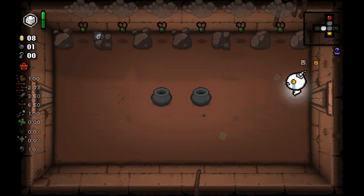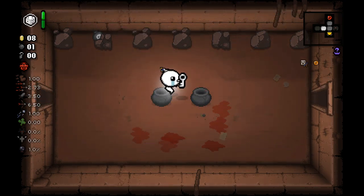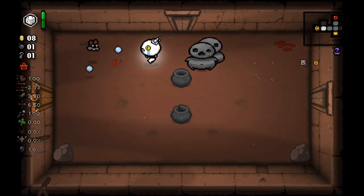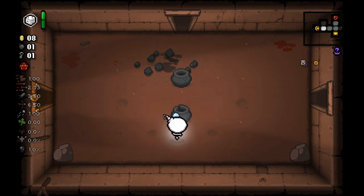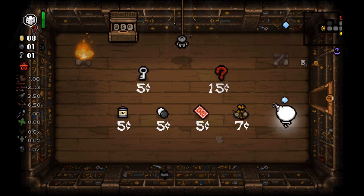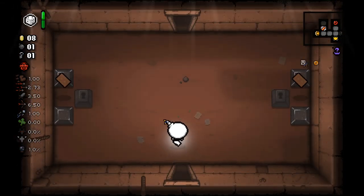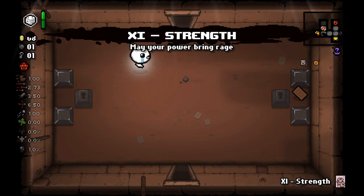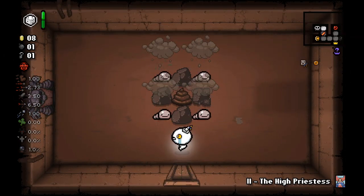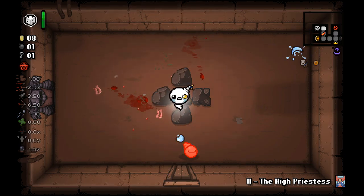There's a room over there which requires bombs to enter, so I'll probably just not bother. The 120 Volt might actually end up being pretty good in these early stages — flies are dying really quickly. We also have spectral tears so we can shoot over rocks, which is nice. There's a sack with quite a lot of bombs inside. I'll take High Priestess over Strength for the boss on this floor, and we're just going to keep on zapping.